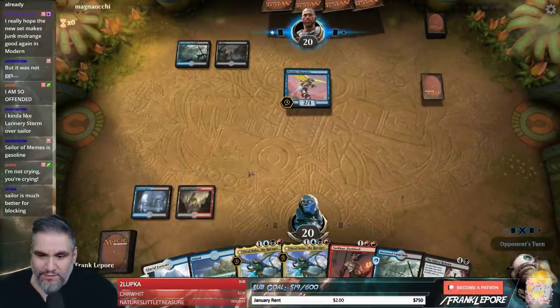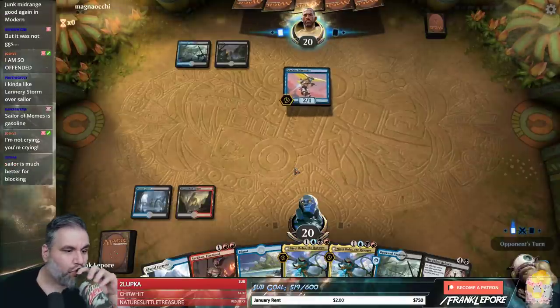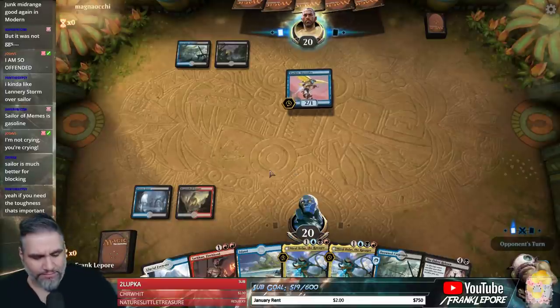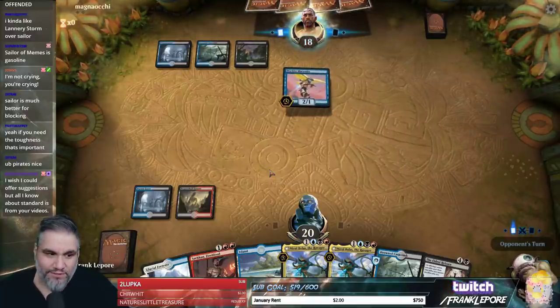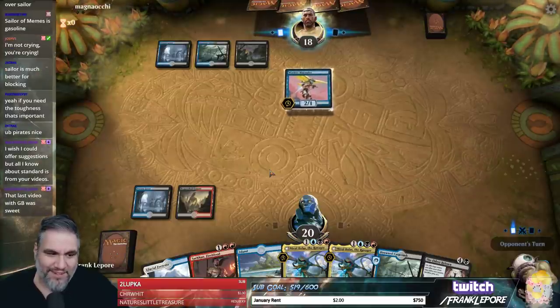We're going to play this because if we hit a land, we want to be able to play Sarkhan. The 4 toughness is so relevant because it blocks 3/2s, 2/2s, 3/1s, 2/1s, 2/3s.